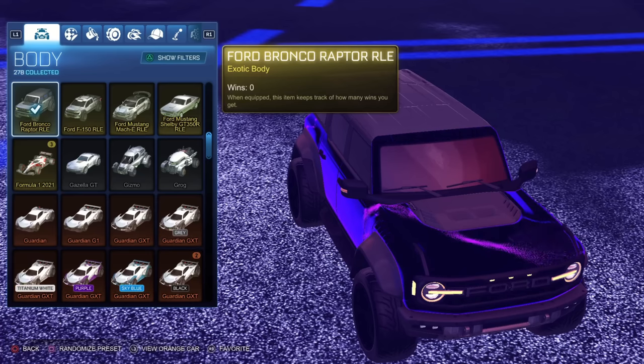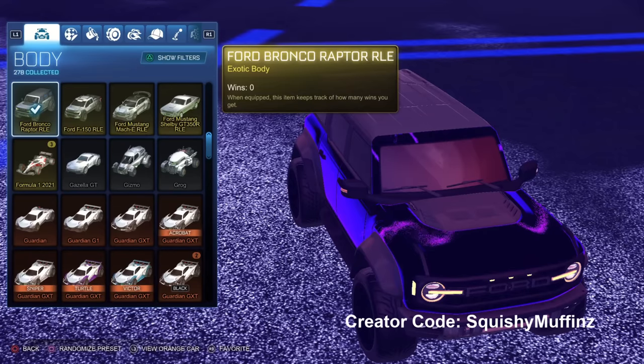If you guys decide to buy this yourself, you can use code SQUISHYMUFFINS in the shop when you buy the bundle. Let's get into some games today. I'm going to play some of the extra modes because I haven't played any Hoops, Dropshot, or any of those modes in a while, and I know you guys enjoy when I throw some of those in there. So let's play some, let's have some fun with it.